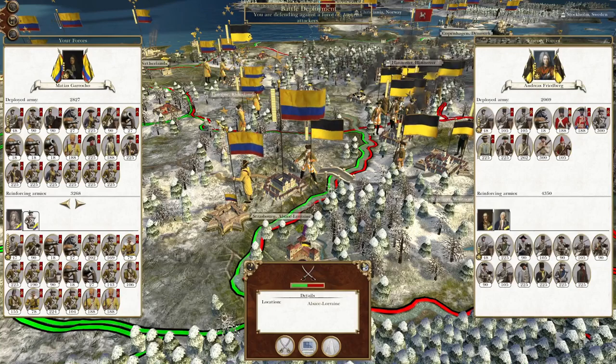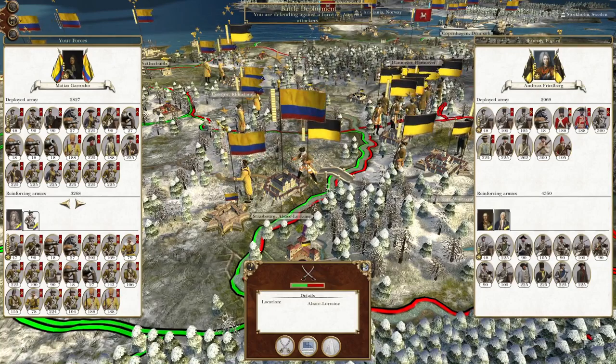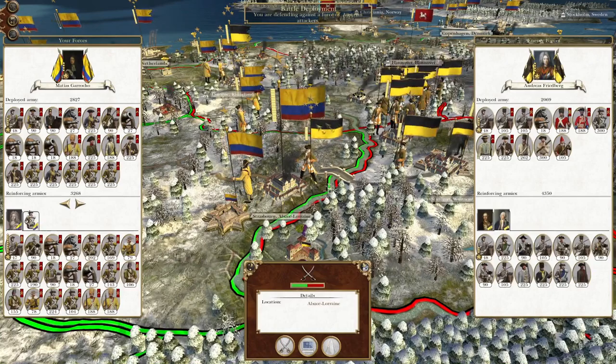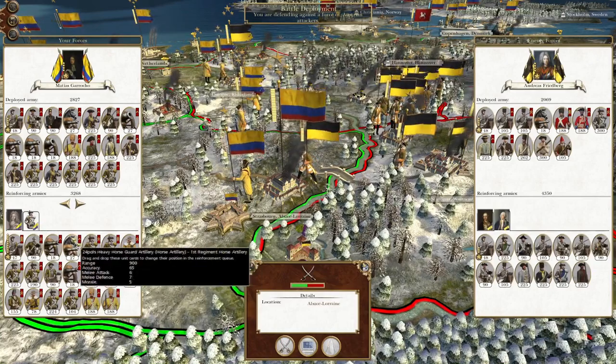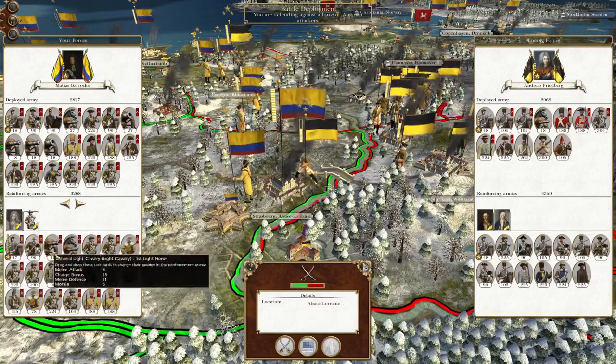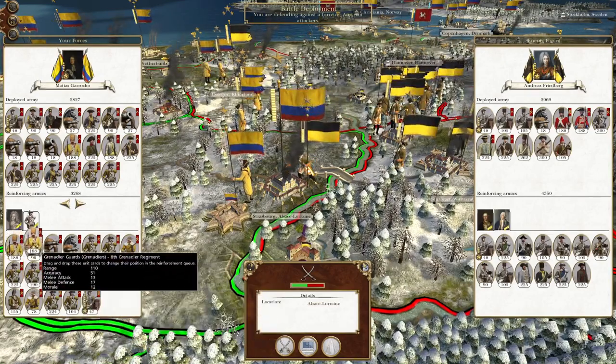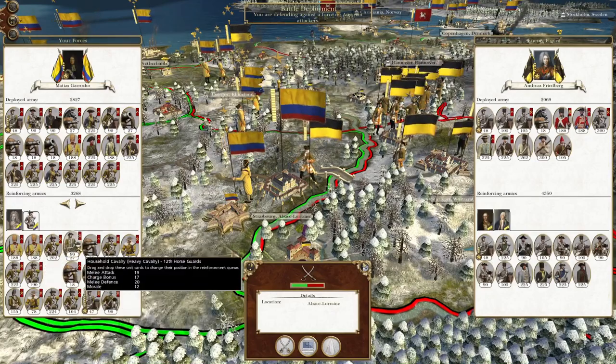What's up guys, this is the Rifleman and I am back to bring you the next episode of my Empire let's play as Grand Columbia. In this episode we are defending against a large Austrian attack, so let's make sure some of our best units are up front to reinforce rather than artillery.